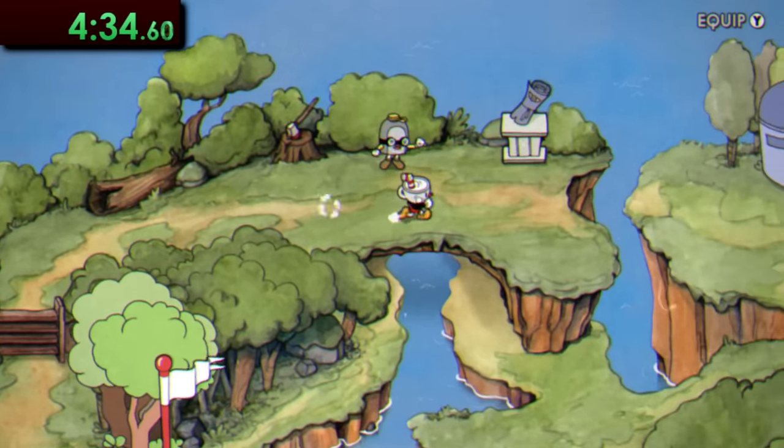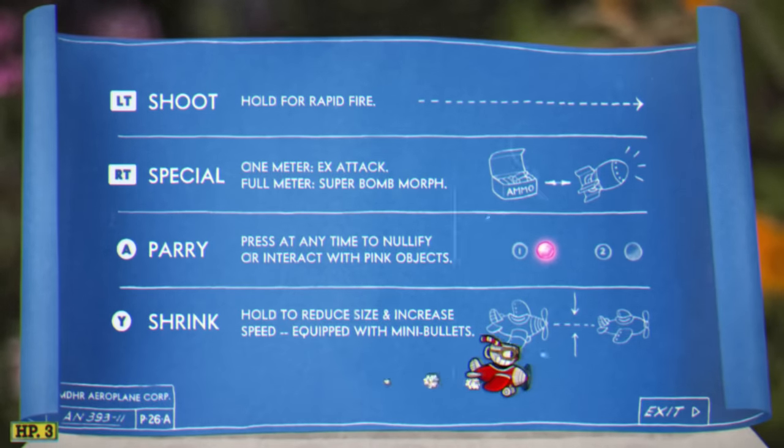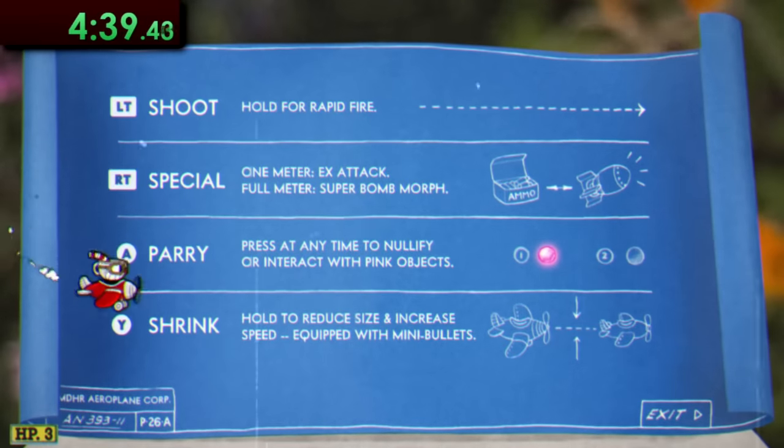Next, we can finally unlock the airplane for Cuphead, and here there's another little trick you can do to save a few seconds. Normally you have to fly over to the bottom right side of the page to progress, but just like with the Elder Kettle intro, you can just exit to the map to save some time.